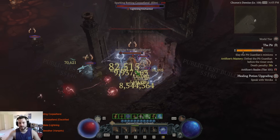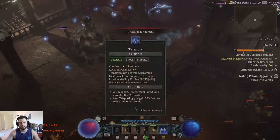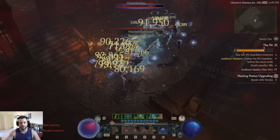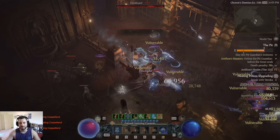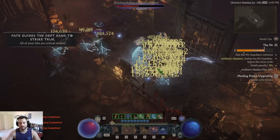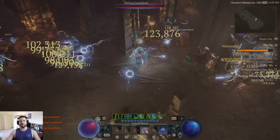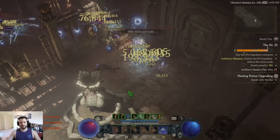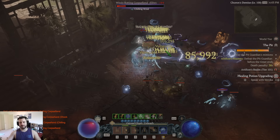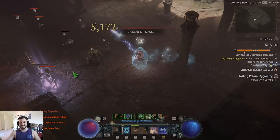They took away a lot of our defensives, I'm not gonna lie. These are all 10 to 20 million damage numbers on these packs when it's the elites and I can actually ramp. They're dying too fast so I can't really ramp — it actually plays worse the easier the content is.